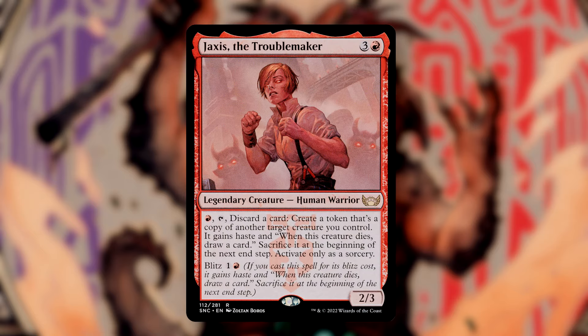Jaxus the Troublemaker is a 4-mana 2-3 with one important activated ability. For one red mana, tapping it, and discarding a card, we can create a token that's a copy of another target creature we control. It gains haste, and when it dies, we draw a card. We must sacrifice that token at the beginning of the next end step, and we can only utilize this ability at sorcery speed. The discarded card we pitched for the cost might trigger descend if it's a permanent card. We can use the blitz cost to cast it for 2 mana — it gains haste, then we sacrifice it at end step, giving us extra ETB abilities and extra attackers.